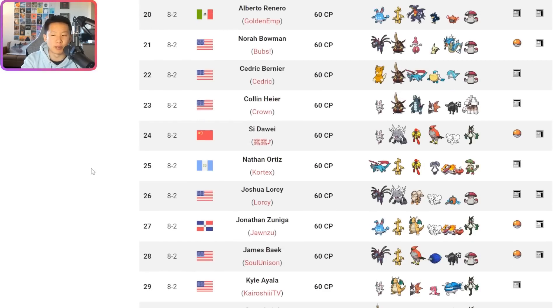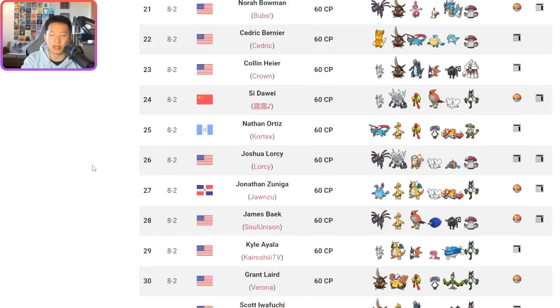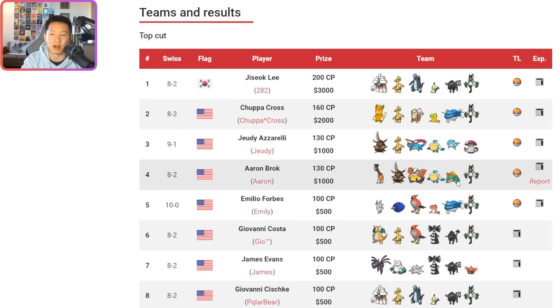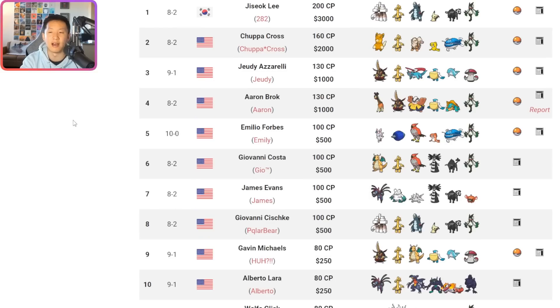At this tournament, Pelipper popped up a lot, but people were combining Pelipper with things like Water Tauros or Palafin — this team specifically had Dreadnought. There's a really great in-depth team report written by Aaron about this team, also on Victory Road, which I'll link in the description below. So please go check that out, and let's break down this team.